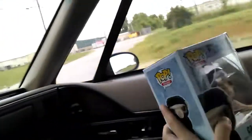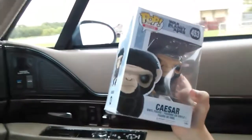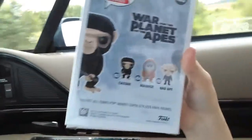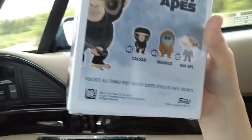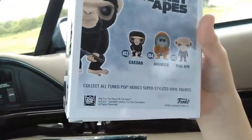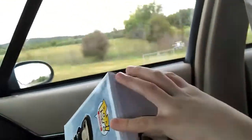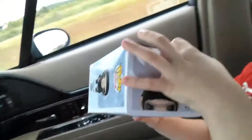We have Caesar from the new War for the Planet of the Apes. I'll show you the back — Caesar, Maurice, and the Bad Ape. Those are the three characters it has. Now we're going to unbox this character.